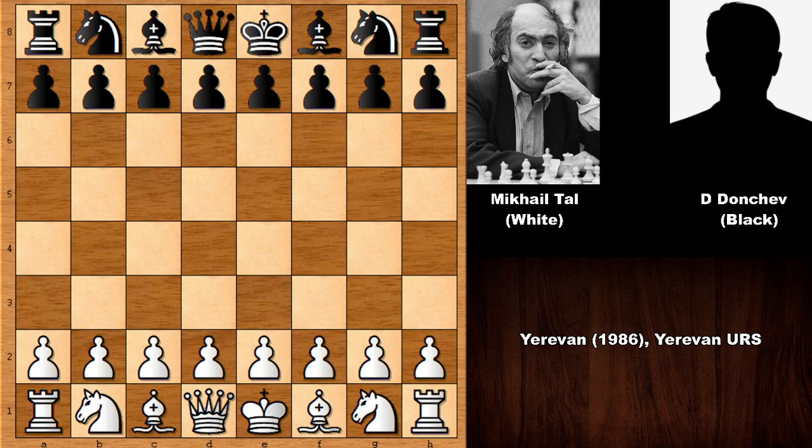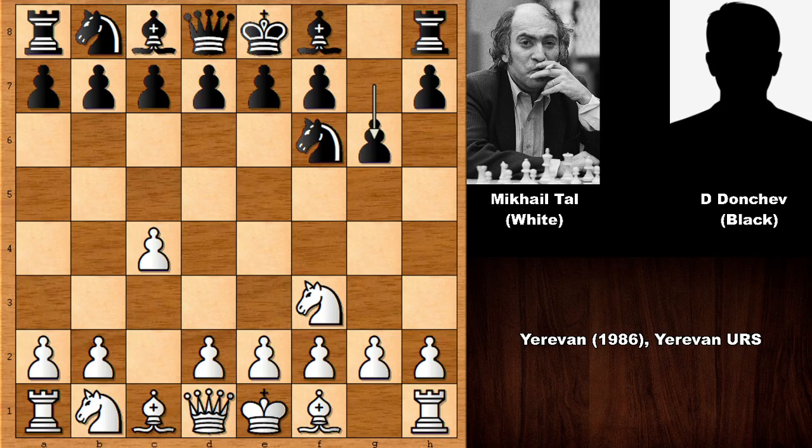Mikhail Tal, who has the white pieces, starts the game with Nf3 — this is the Réti opening. Knight to F6 and then C4, and this is the English opening. Then G6, Knight to C3, D5, and this is the Grünfeld variation of the English.